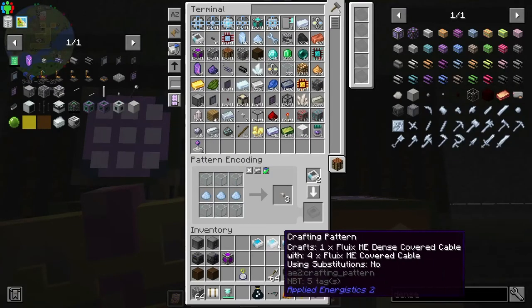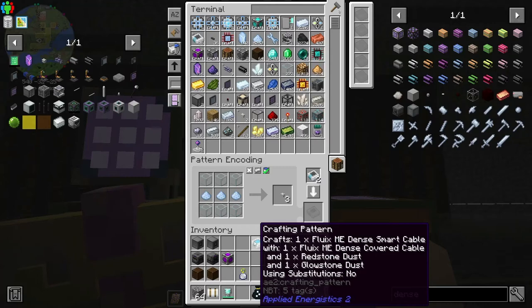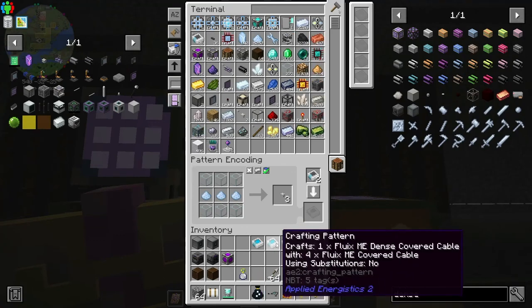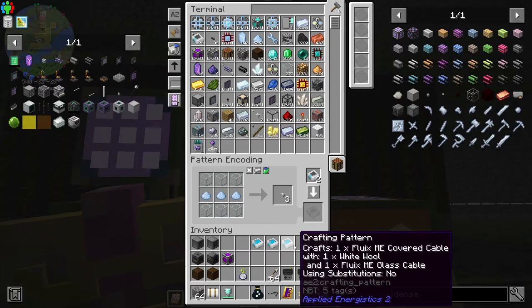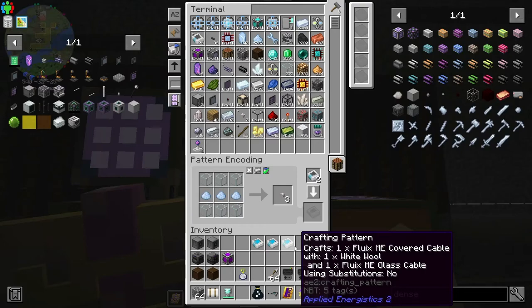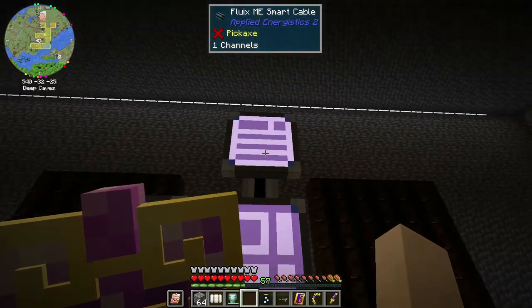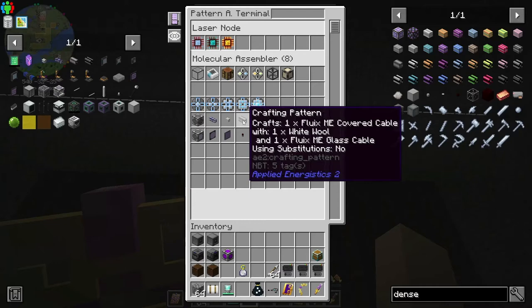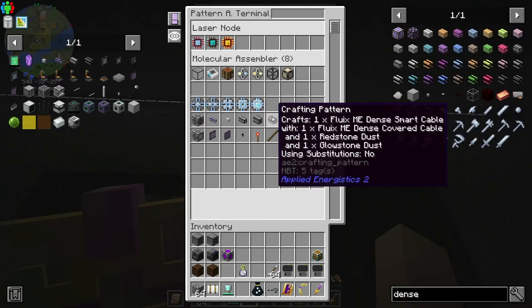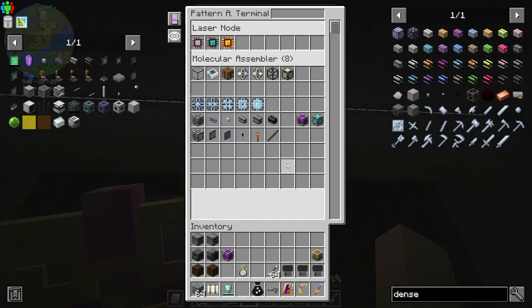Am I using the smart cable? Yes I am. Actually, I'm not making the dense smart cable - I'm making a dense covered cable. Okay, I think that should work. This isn't making smart cable - it's just making covered cable and then turning it into dense smart cable. I still don't have a regular smart cable but I think that's okay.